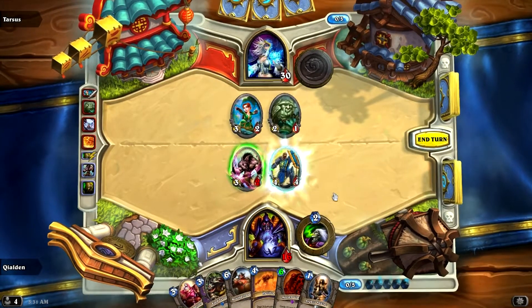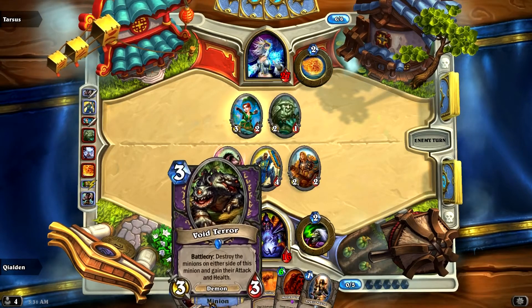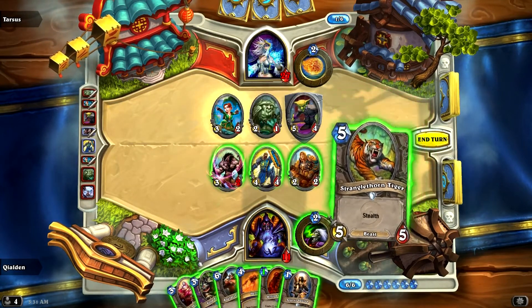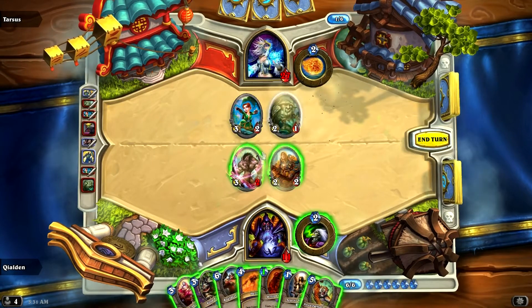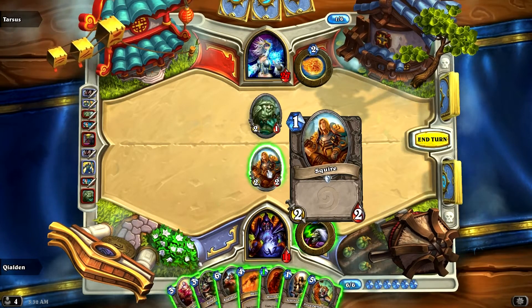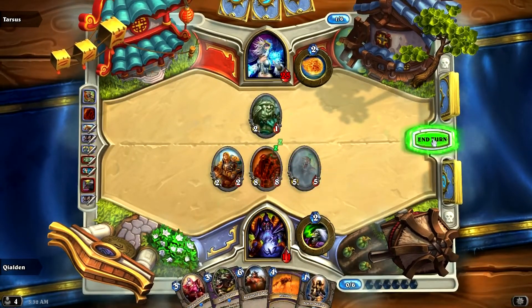We will go ahead and deal some damage finally — yay, we dealt some damage! We need to get some more taunts. The problem is once you make a Void Terror into a 9/9, your opponent's gonna do everything in their power to just destroy it — and that's what gets me. I think what we'll do here is we'll attack here, we will attack — wait, oh crap, that's not what I meant to do! No, that's not what I meant to do! Dang it! Well, that sucks. So we'll get you out for one, we'll get you out for five. Dang it! Misclicking is not a good thing.